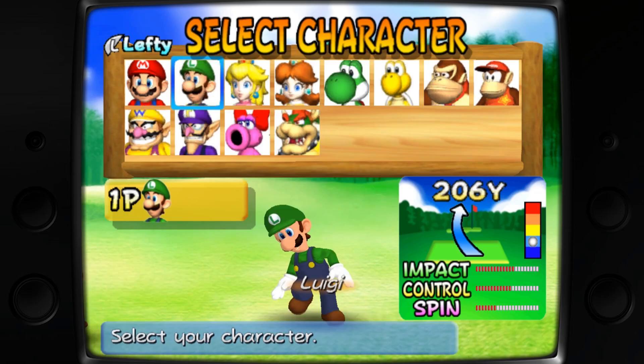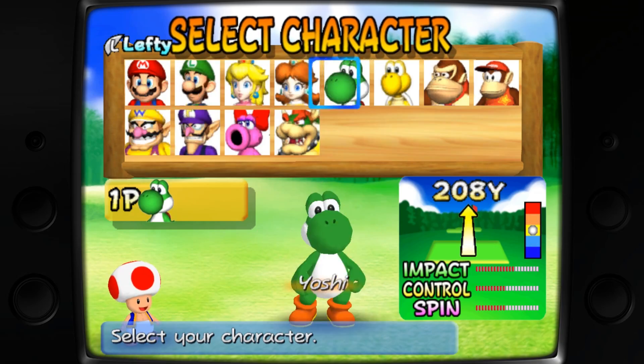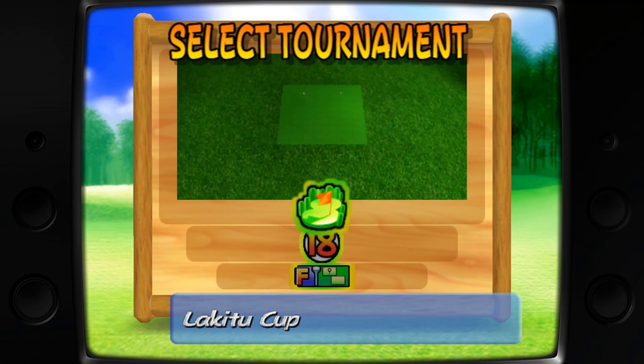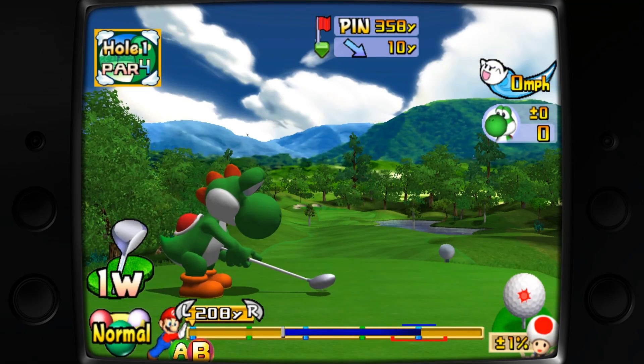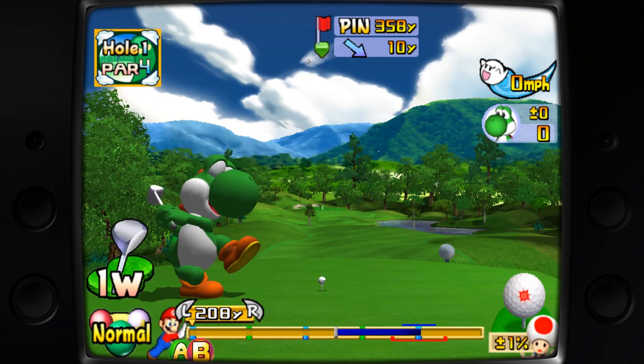Now trying something a little heavier graphically — GameCube. We have Mario Golf here, picked Yoshi. As we close out this video with some final thoughts: it's a great standalone build, it's cool that it's free, and there's a max version and a non-max version if you want fewer games or a smaller download file size.